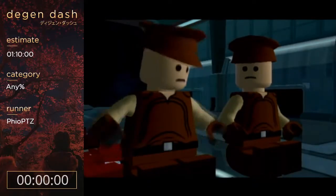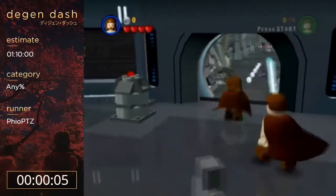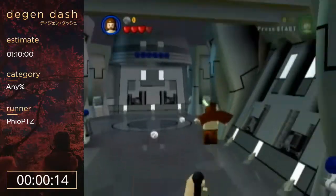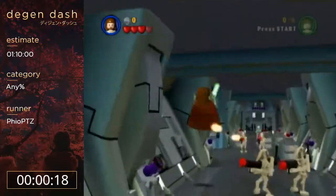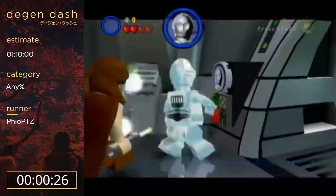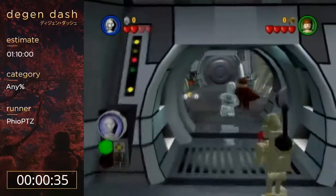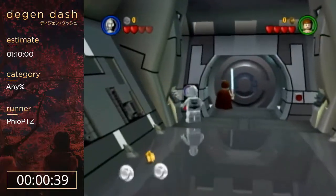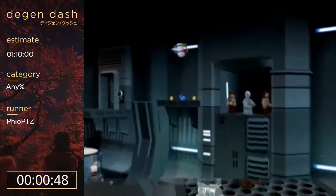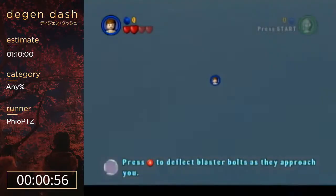Timer is about to start — now! I'm not going to collect any studs in this first room and I'm not going to kill any enemies. I'm going to do a cutscene skip by pushing TC-14 against this panel, and as soon as I turn into TC-14 I can activate the panel to skip the cutscene. This is single player but I'm using two controllers.